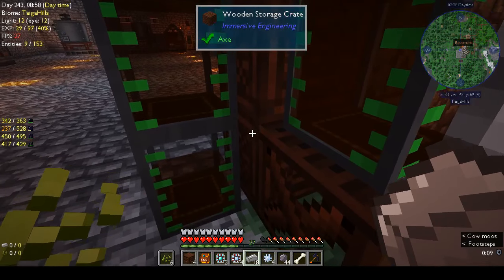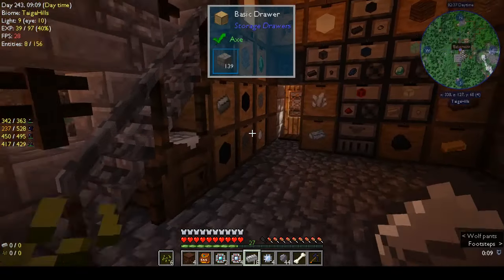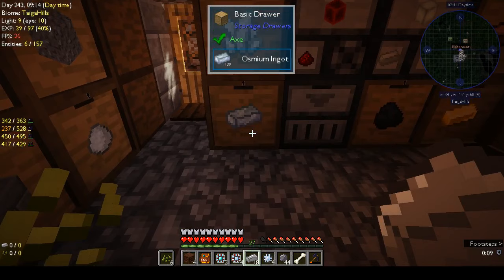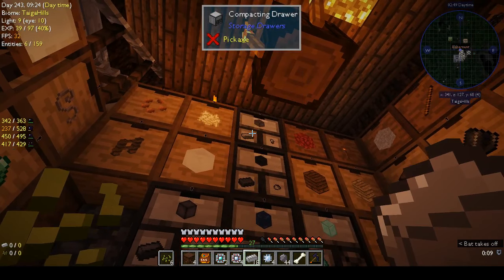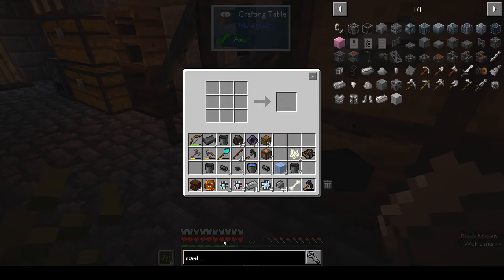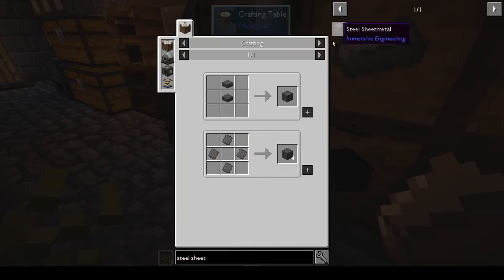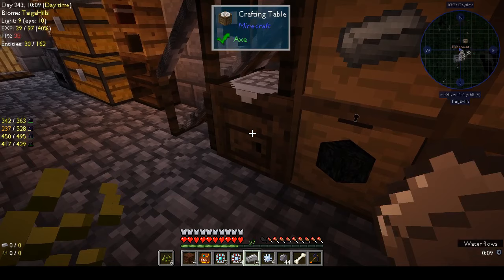There's none in this chest, none in that one. Didn't we have a drawer with steel in it? That's nickel, that's osmium. Iron — oh, steel, there you go! We need steel sheet metal — so steel plates. We need four bits of steel, and that gives us four pieces of sheet metal.